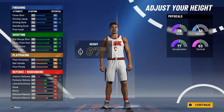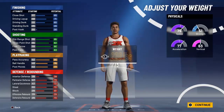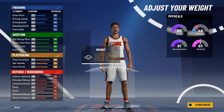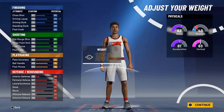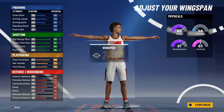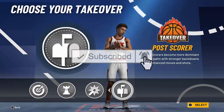Ball handling goes up to a 76, which is just fine. Perimeter goes up. We're gonna put the weight down to 185 pounds to get the speed up some more. For the wingspan, I'm going minimum wingspan because I want as much shooting as possible — nice, 85!